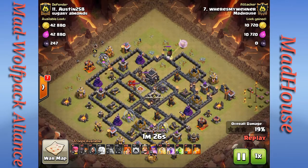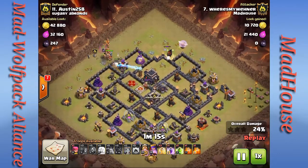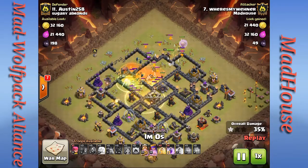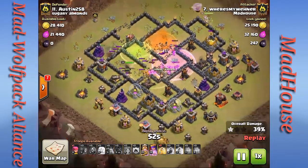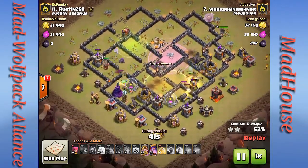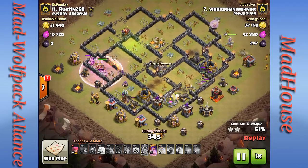Skeleton traps get tripped. He drops his CC golem with wizards and wall breakers to take care of the remaining trash buildings and break into the base. He drops all his valkyries with a jump spell to get into one third of the base and starts cleaning house. The Town Hall goes down, the lava hound pops and all those pups go down while the kill squad does their business. He's got so many valkyries that there's almost nothing left.